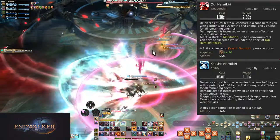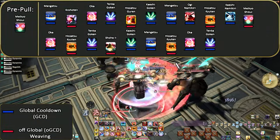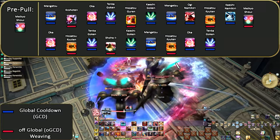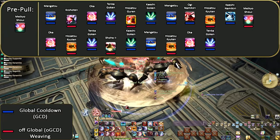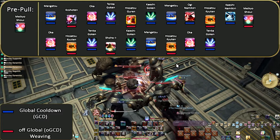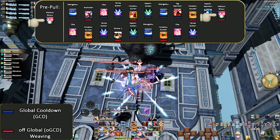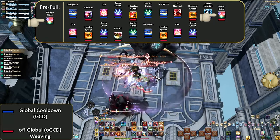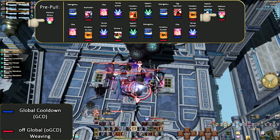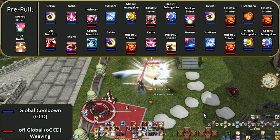For AoE, here's a general idea of how your opener works — it's far more flexible due to enemy count. What matters most is using all your big tools. We follow a similar flow to single target with adjustments for AoE. The main consideration is Meikyo Shisui uses — if we tried to use Ogi Namakiri in the middle of Meikyo, we'd push against the time limit.